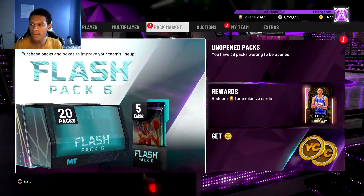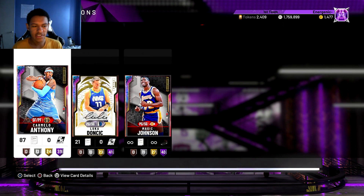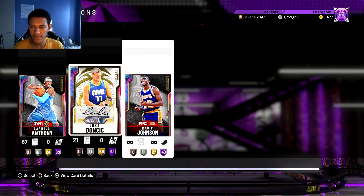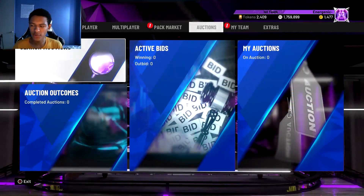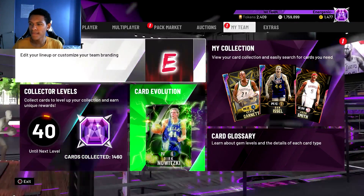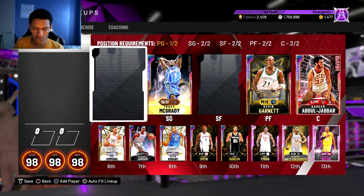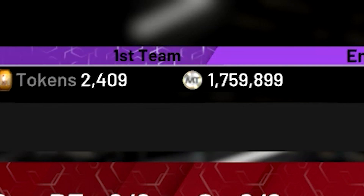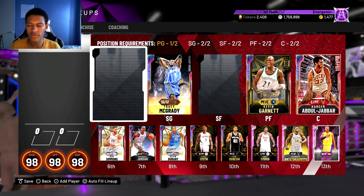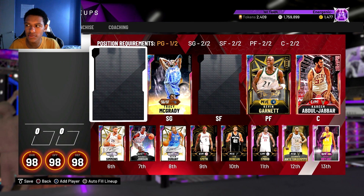I have Magic and Melo at the point guard and small forward spots, and I have Luca here. The reason these guys are in my auctions is because I want to be able to snipe these same opals on the western filter without filtering them out. I got Magic at point guard and Melo at small forward. I was able to build this full team and I have 1 million 759,000 MT — I'll be close to 2 million very soon. I can honestly hit that today if I get like one or two snipes.